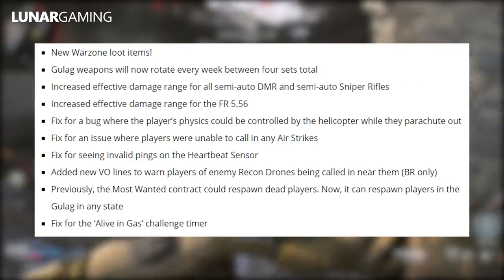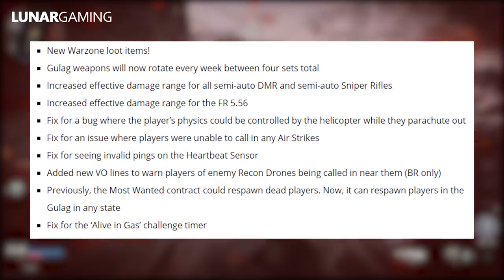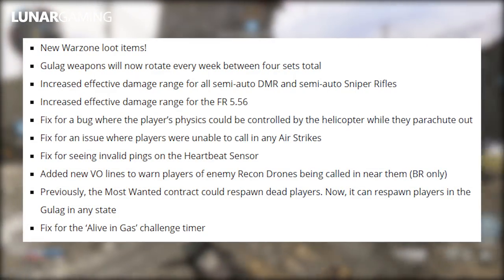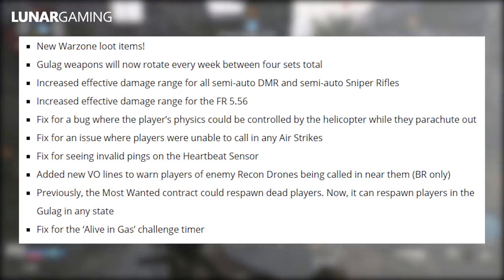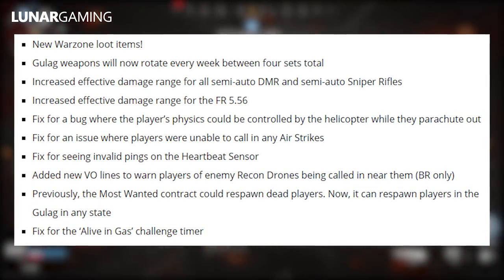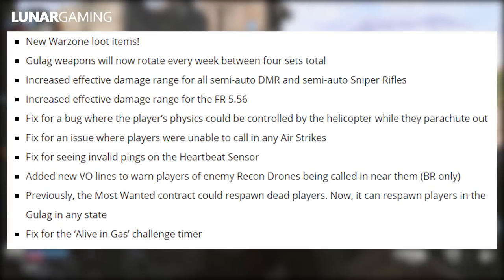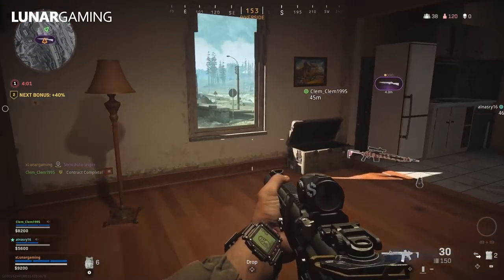Moving to Warzone: there are new Warzone loot items — check out my previous video for a full breakdown. Gulag weapons will now rotate every week between 4 sets total. Increased effective damage range for all semi-auto DMR and semi-auto sniper rifles, and increased effective range for the FR-556. Fixed a bug where player physics could be controlled by helicopters while parachuting out. Fixed an issue where players were unable to call in any airstrikes. Fixed invalid pings appearing on the heartbeat sensor. Added new VO lines to warn players of enemy recon drones being called in nearby. Previously the Most Wanted contract could only respawn dead players; now it can respawn players in the gulag in any state.